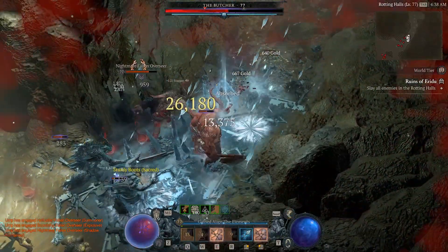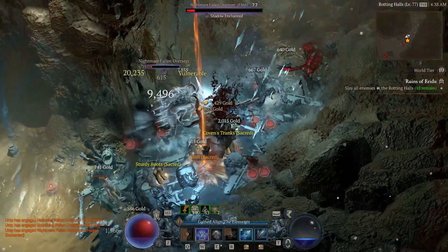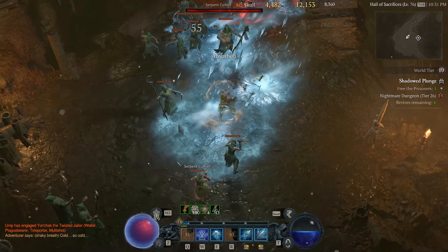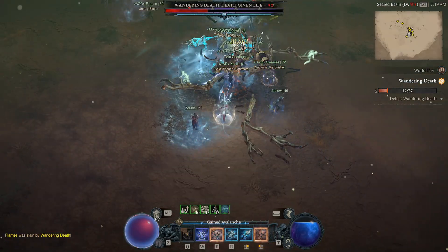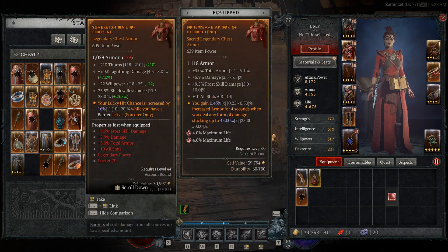Diablo 4 just got datamined and there are already some hidden items found, along with a major warning about what you should be keeping and not getting rid of. We also need to talk about some incredibly rare items that might or might not be in the game, some recent dungeon and boss changes, and a couple of dev changes including items that are currently getting disabled.